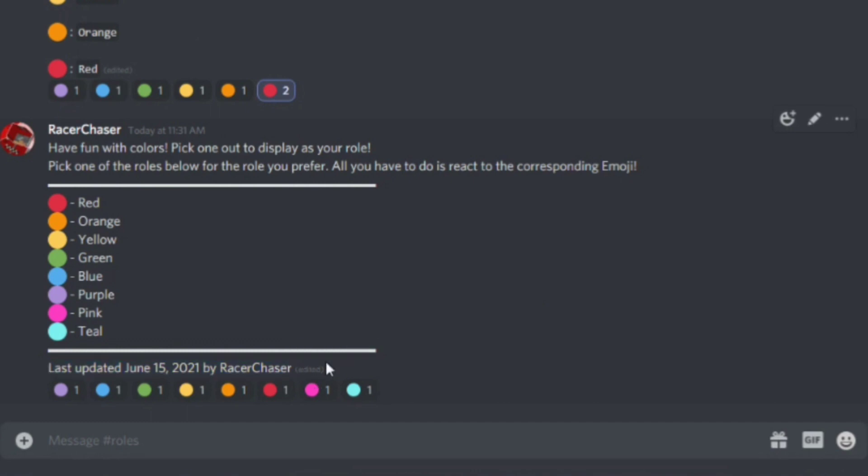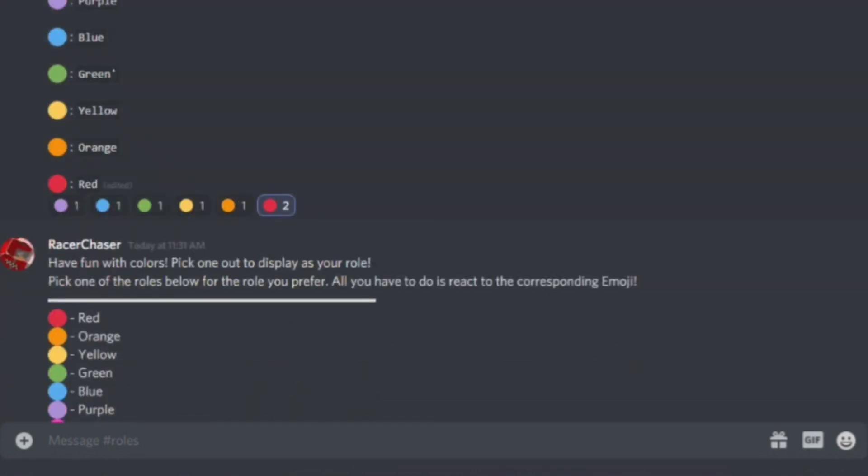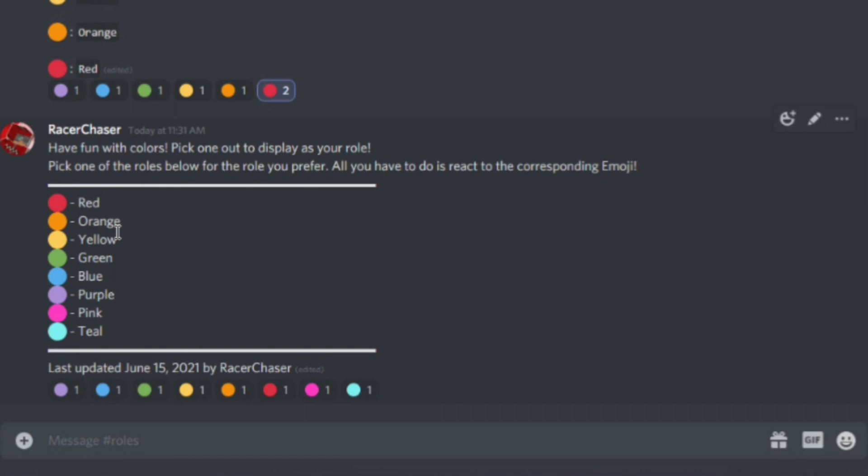Now you can see the role menu is updated — I can make my name teal. It's the same message, just edited. I prefer this custom message method because you can easily update it without having to redo everything. That's all I have for this video. I hope to make more Discord tutorial videos soon. Links to join my server and the YAGPDB site are in the description — I'll see you guys next time.